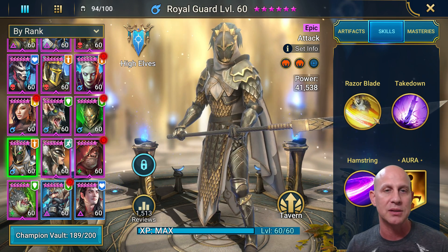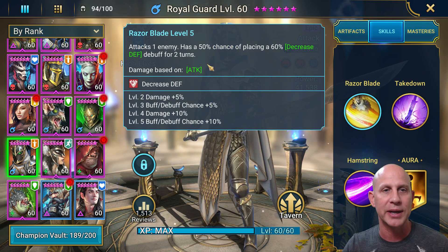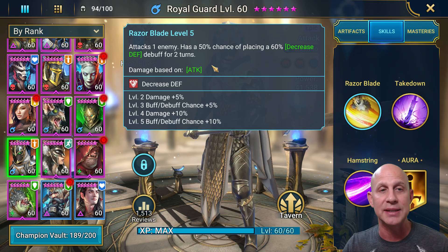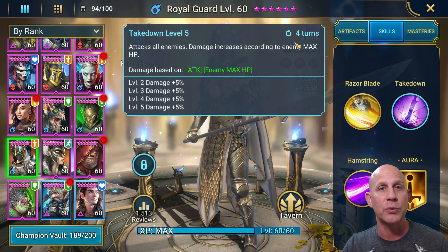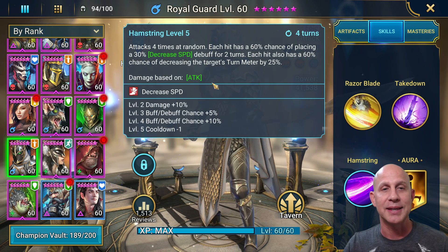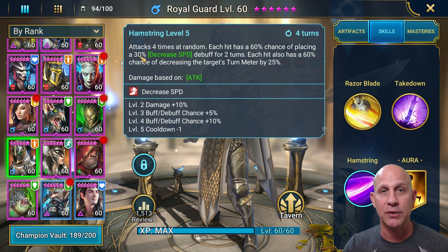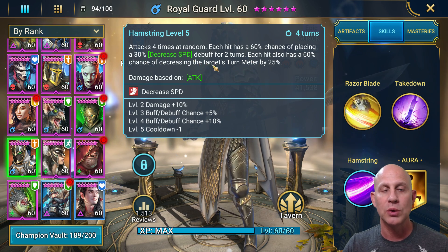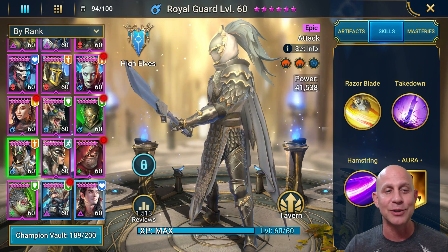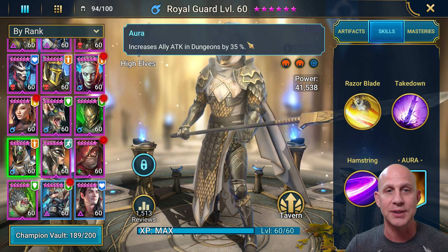He is more of a mid to late game champion, though you can still use him early game. You can still use him early game to 50 — 65% chance to place a 60% decrease defense, which is very strong. He's got his AoE that does damage based on enemy max HP and his attack — super strong. His third attack hits four times at random, can place decreased speed at 30%, and also lowers the turn meter by 25% per hit. That is crazy. His whole kit has always been amazing. He looks really cool. He also has a good aura for attack in dungeons.